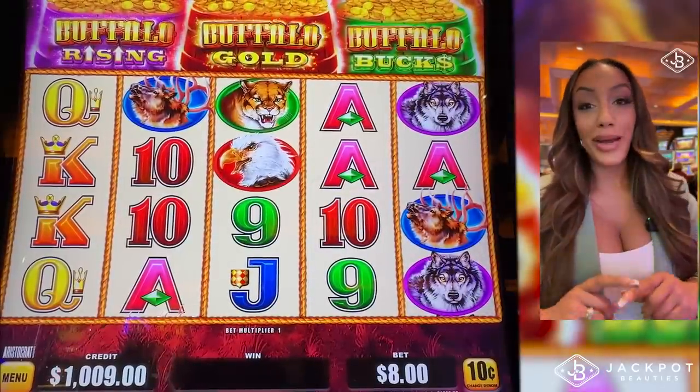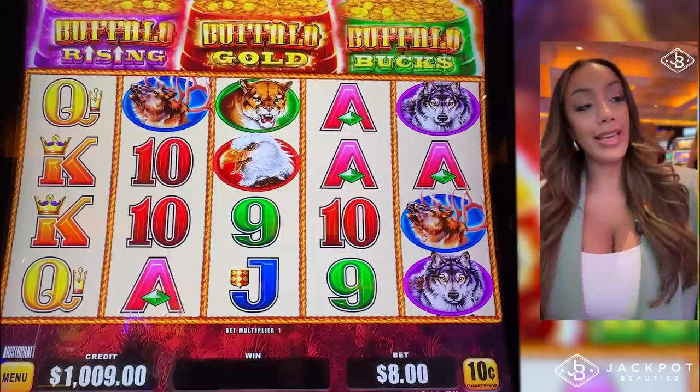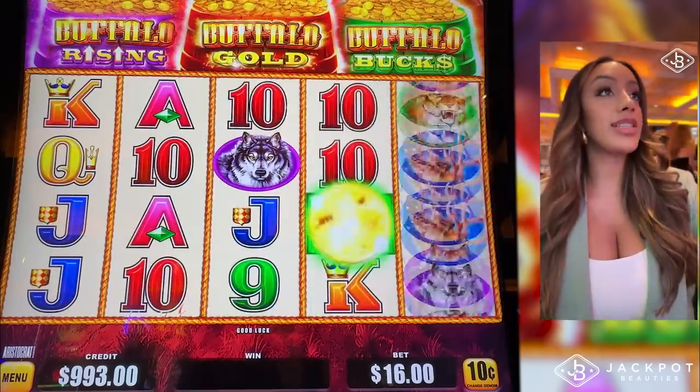New game alert — Buffalo Triple Power, kicking it off in the 10-cent denom. $1,009 in the machine. We're going to go $16 a spin.